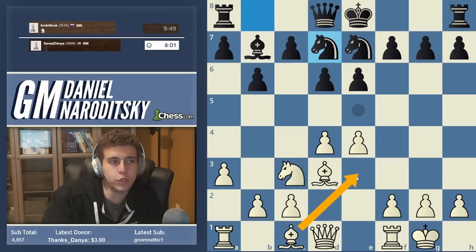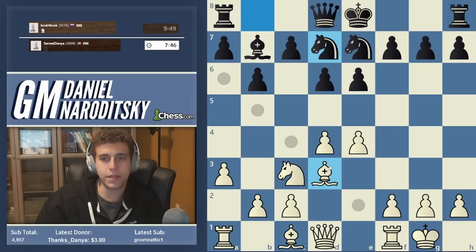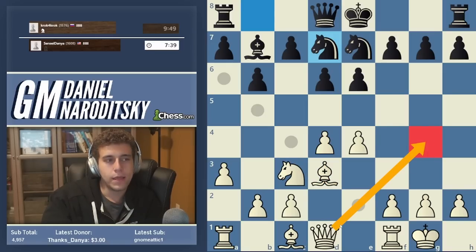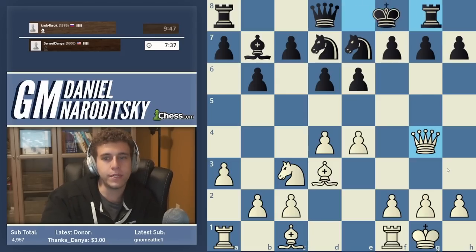If you were to develop the bishop, I would put it on e3, actually, to reinforce the center. But if you want to be annoying here, if you want to play this like a GM, there is a move in this position. Nobody has said it yet. It attacks something. Zombieland, you deserve a sub. Queen g4. In situations where you're anticipating a king's side attack, a move like this can be incredibly hard to face.